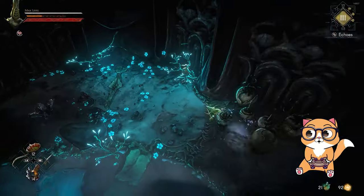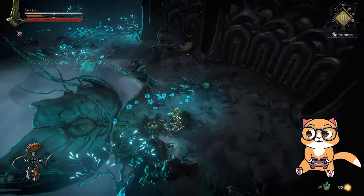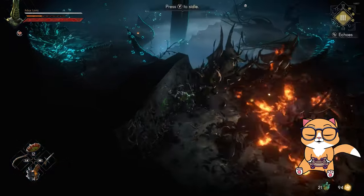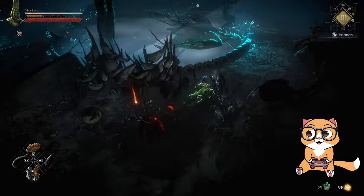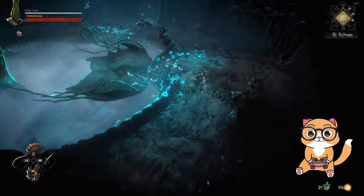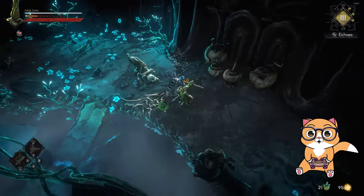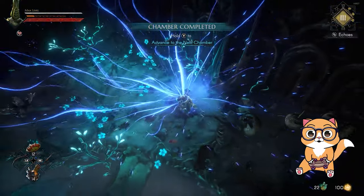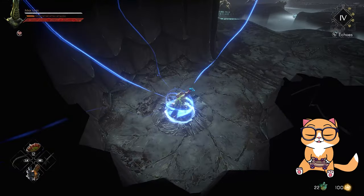There is also confusion with the knockback resistance, stagger resistance, and poise. I think they should remove knockback and stagger since they don't currently work, and just leave poise. I would also like to see these stats on the character menu, along with the attack speed stat. The knockback resistance and stagger resistance should be visible there. We have stamina regeneration listed but we don't have focus regeneration or health regeneration.